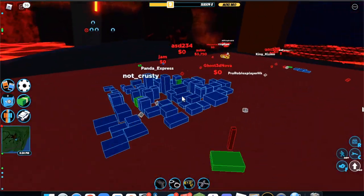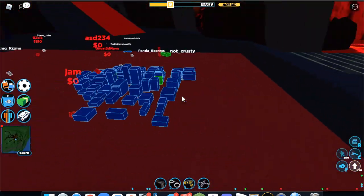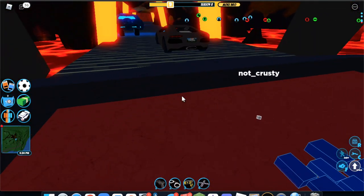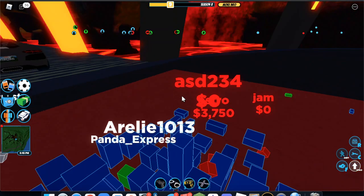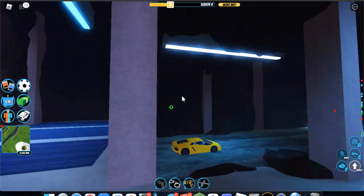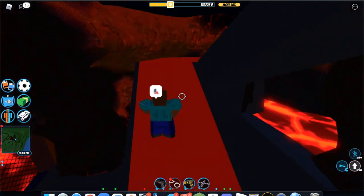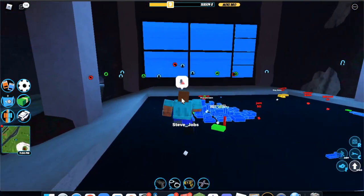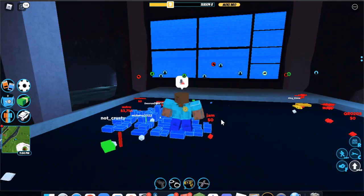The holographic maps, while they now support display names, still haven't been updated to show the map expansion. You cannot find the power plant on the map or anywhere in the map expansion. The cop base is totally neglected and no one ever goes there, but sometimes the criminal base is used by camping cops. I think these bases really need a revamp as they've been forgotten about for so long.